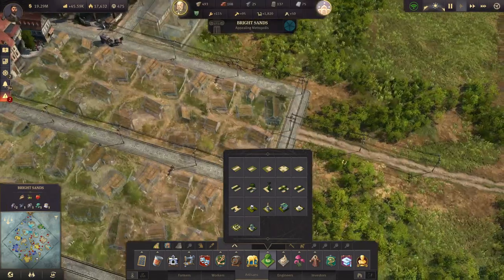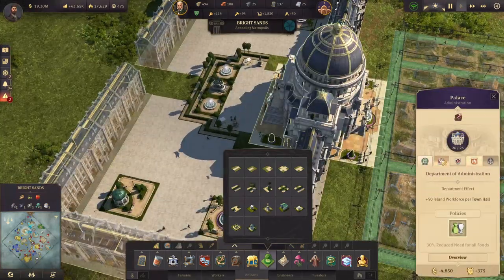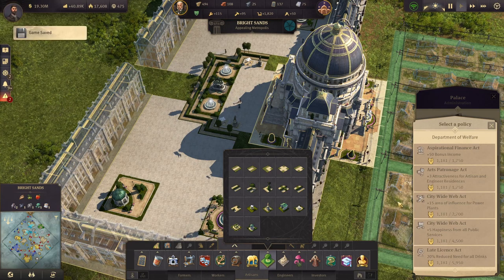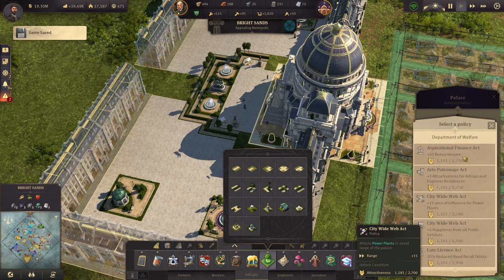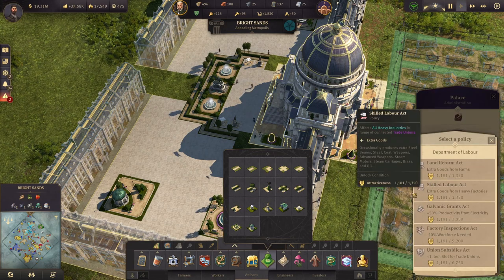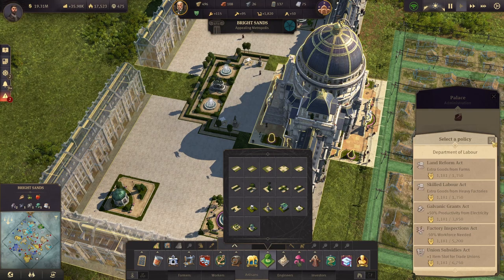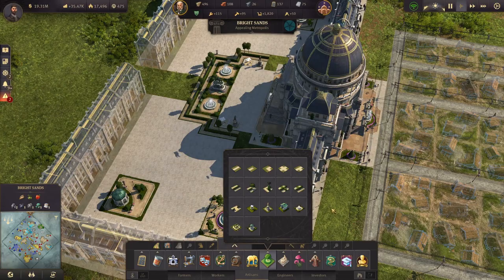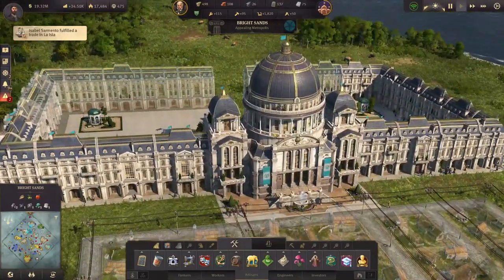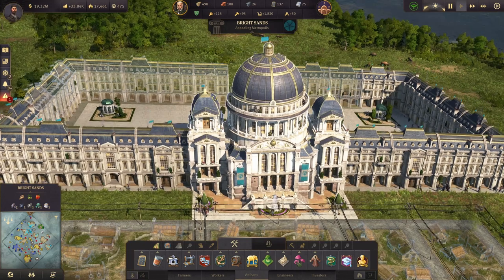I guess that will be it for the palace - we just wanted to try it out and see if we can gain some bonuses from it, which we can, which is pretty nice. We can equip some nice bonuses - extra goods from farms, that's pretty good. Workforce needed reduction is a good one too. We need 5k attractiveness for some. Anyway, that's it for the palace - we'll come back to this later when we have more attractiveness. Thank you guys for watching, please remember to subscribe and like, and I'll see you in the next one!